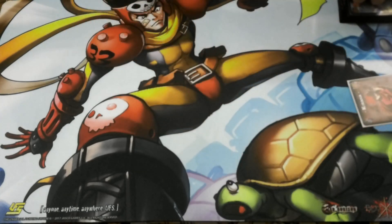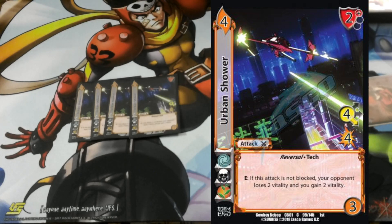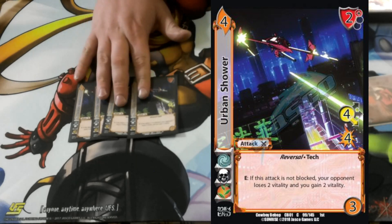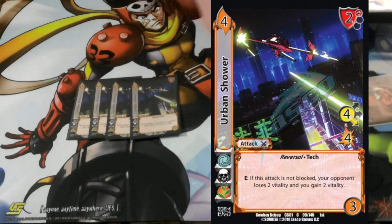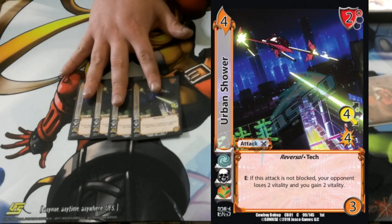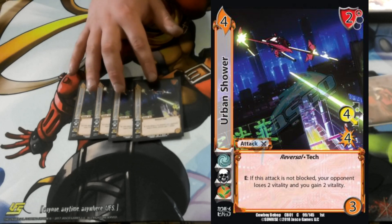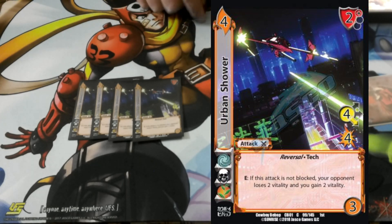Like I said, we built this under life. We'll go through the attacks first. I got 4 Urban Showers. One of the reasons why I think life might be one of the better symbol choices for the deck is because it only has 17 vitality. These life attacks, a lot of them have something to do with gaining vitality. This one: if it's not blocked, your opponent takes 2 and you gain 2. It also has a really good 2-high block. Really good attack.